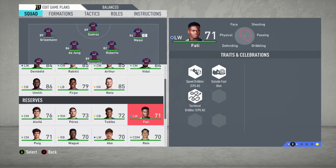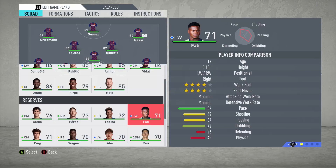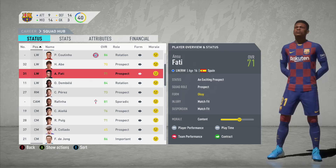EA have given him some really good traits: outside foot shot, speed dribbler, and technical dribbler, so he's going to be good on the ball. I've got to hand it to EA for adding Ansu Fati as soon as he turns 17. I've been really wanting to see this kid on FIFA because he's been performing so well in real life, and career mode is all about youngsters, so to have him on FIFA 20 career mode is just brilliant.